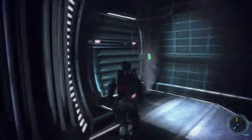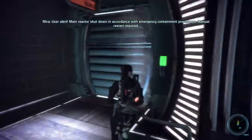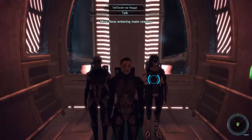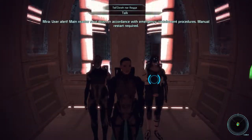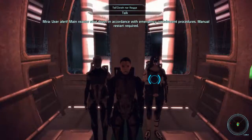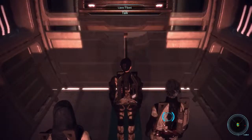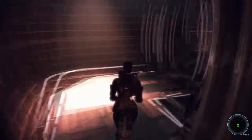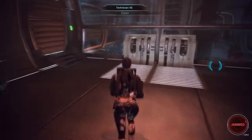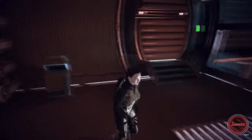I will tap into the power of the core and then this system will be mine. Main reactor shut down — now entering main reactor. User alert: main reactor shut down in accordance with emergency... yeah, I got it. Manual restart required. Oh my god, that's so hilarious. User alert, user alert — system stuck in the on position, please flip the switch to the off position to stop hearing user alerts. If only it were that simple.